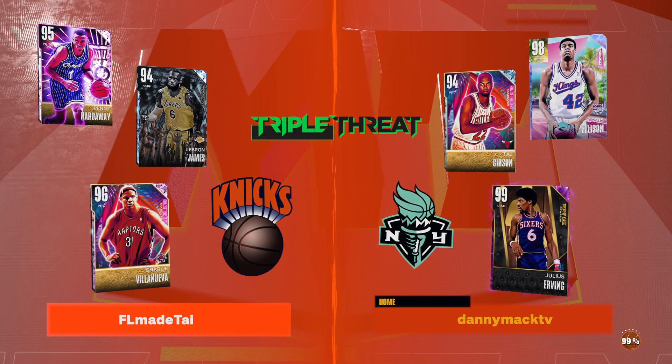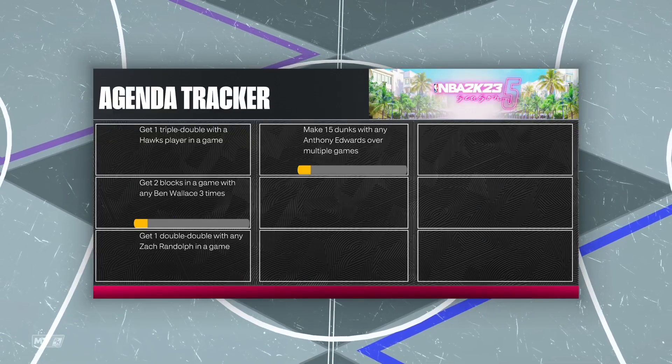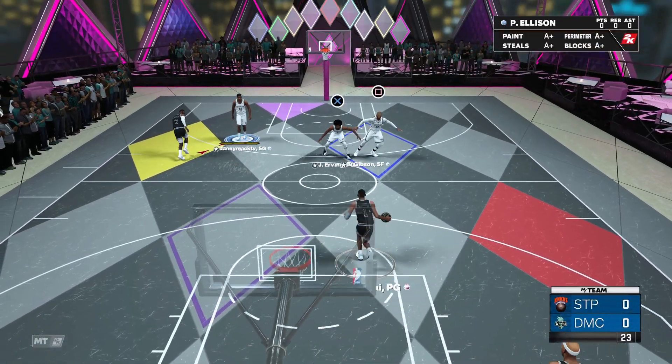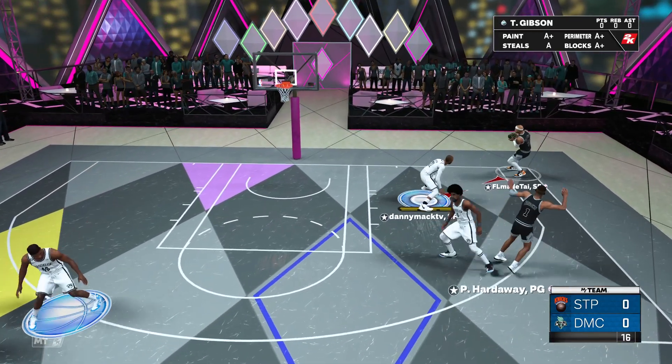Taj is 6'9" with a 7'4" wingspan. He's missing all the three-point hot spots except for the right corner. He has the mid-range and low post hot spots. He's got his own shot with quick release timing. He has Michael Jordan dribble style, but all the dribbling stuff besides that is at least basic — his moving behind the back is normal, whatever that means.